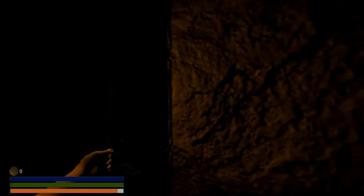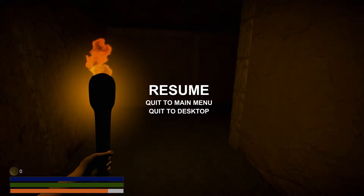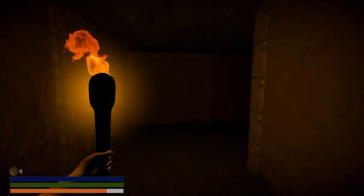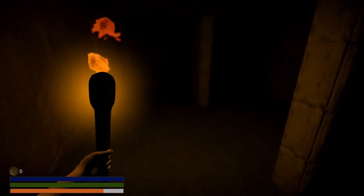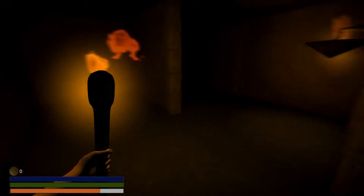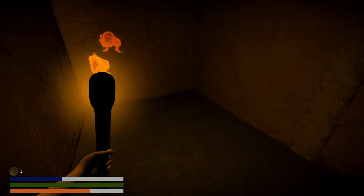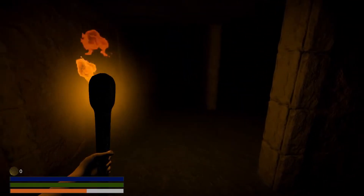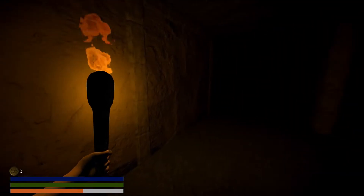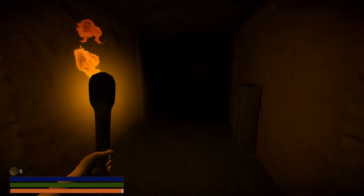Is it a weapon or a torch? All right, it is a torch — okay, it is now lit. There's no options for mouse sensitivity so we're going to turn that up. Also there's no sound, which is very interesting. Oh, there's some sound. Press F to read — it's already lit, oh it's gonna go out.